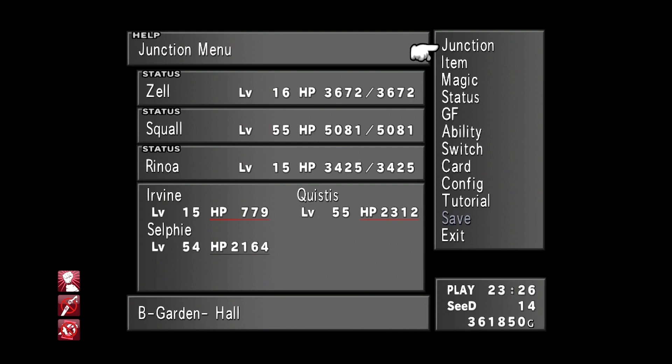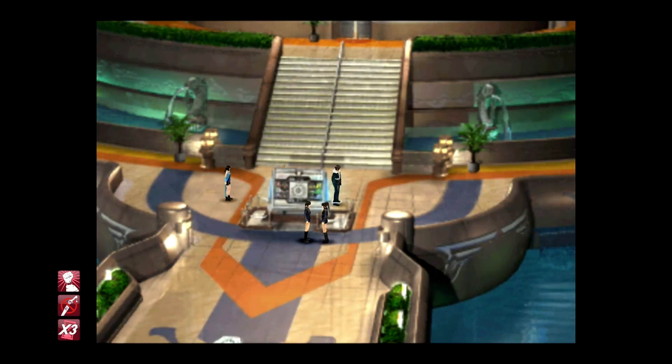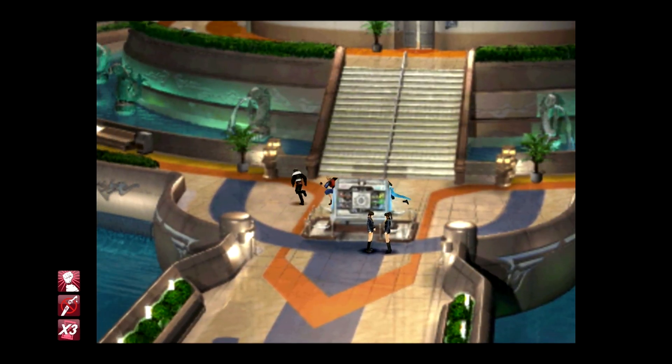The CC Group are a club of card players located in Balamb Garden that can be challenged in Disc 2 after the Garden becomes mobile. You will only be able to challenge the CC Group once you've won 15 games of cards in the Balamb region, and the quest cannot be completed until after the story events at Fisherman's Horizon, so you're best to wait until then.